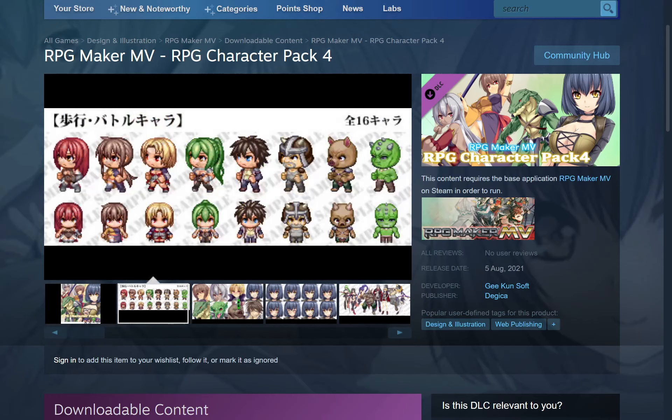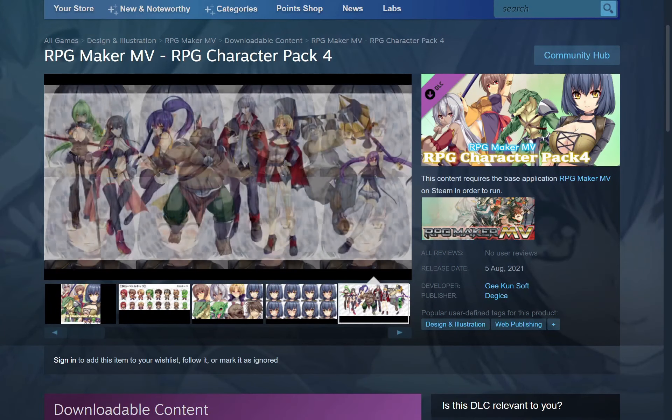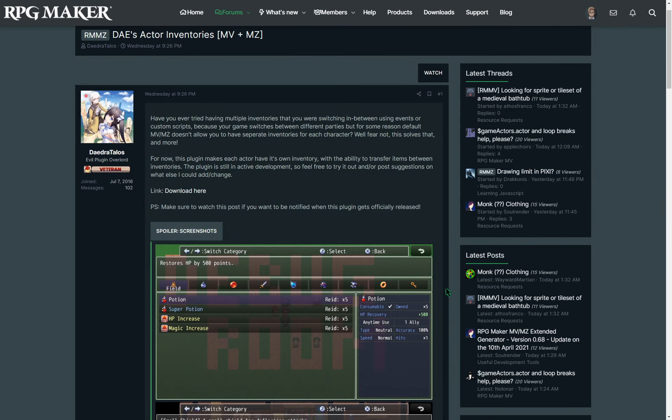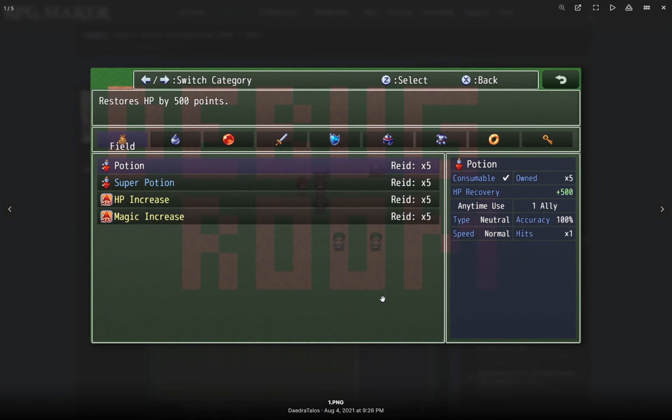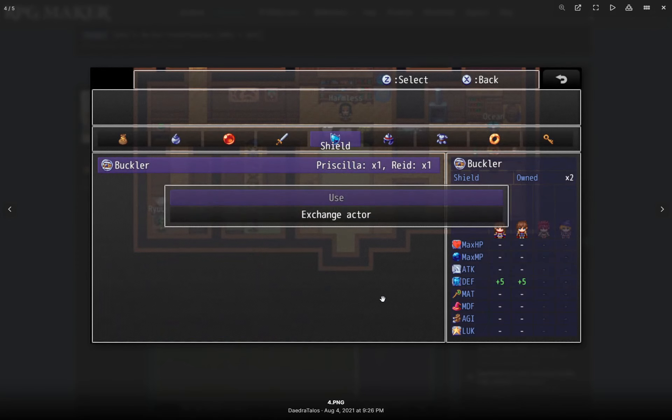A pack of 16 RPG characters and sprites by Gkunsoft and Komodo. An MV and MZ plugin by Daedra Talos that gives each actor their own separate inventory of items.